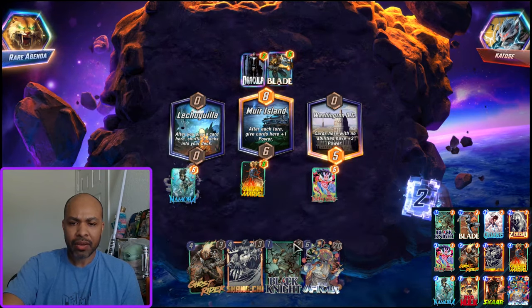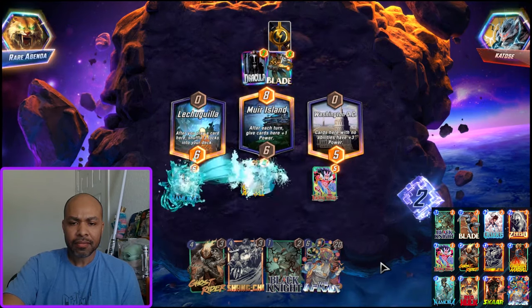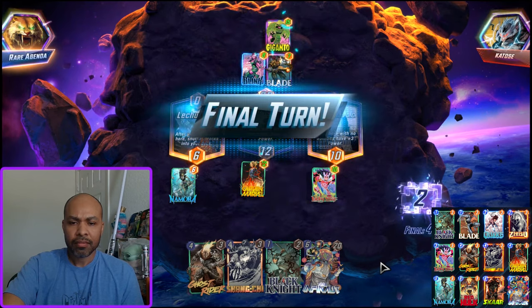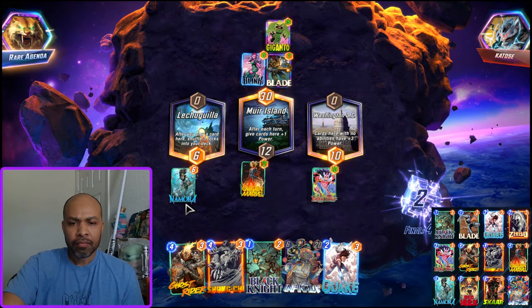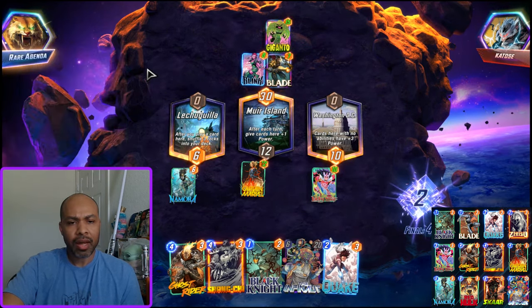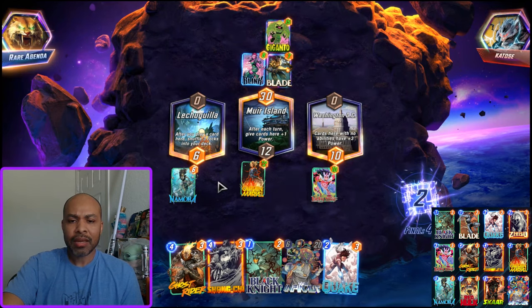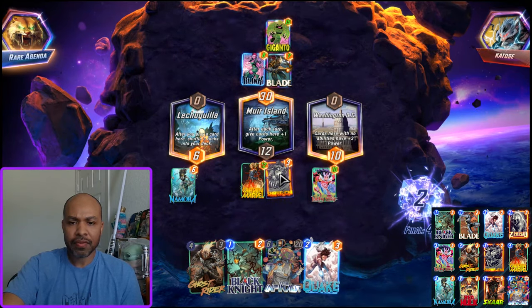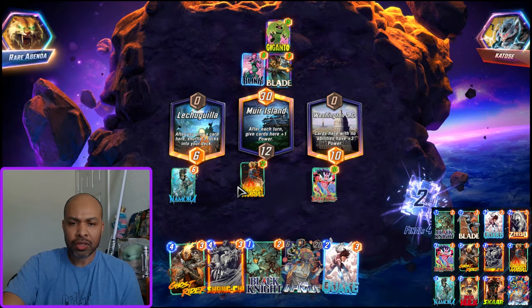I also have the cards in my hand that I need, so I think I just play Gamora left. Yeah, I get rocks in my deck, but that's okay — because I have the cards that I need in my hand. And that's why Zabu is nice. What did I discard again? A Red Hulk — I think the Red Hulk was at 13, so that's 16 points. If I was able to get Zabu down I could play Ghost Rider and Shang-Chi. If I play Shang-Chi now that's 15 to 15. So it's just where do I want my Captain Marvel to potentially move.